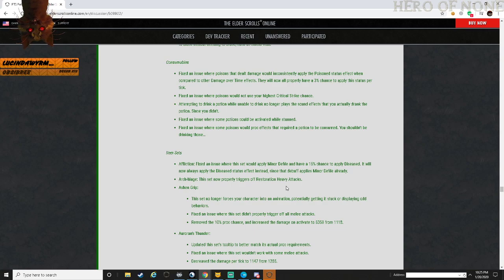Consumables: fixed an issue with poisons that dealt damage inconsistently with poison status effects when compared to damage over time effects - they will now properly have a 3 percent chance to apply the status per tick. Fixed issues where poisons would not use your highest crit strike chance. Drinking a potion while unable to drink no longer plays a sound effect as if you actually drank the potion, since you didn't. Fixed an issue where some potions could be activated while stunned. Fixed an issue where some poisons would affect proc effects that require a potion to be consumed.